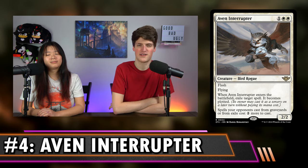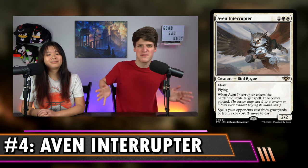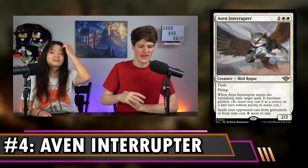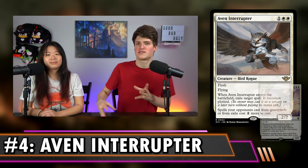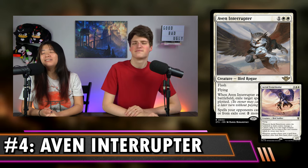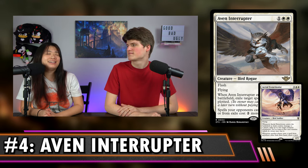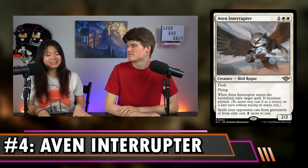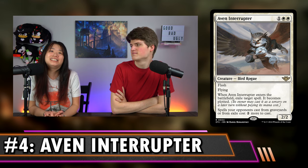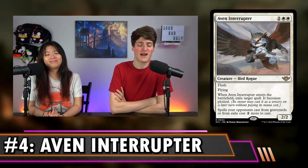It's going to shut down cascade decks and random flashback stuff. I love the extra synergy it has with Aerial Extortionist — these two are just best friends. I really like being tricky. I love the fact that mono white has little tricks now. Once you can flicker it and just keep the party going — this is super cool, I love to see it.